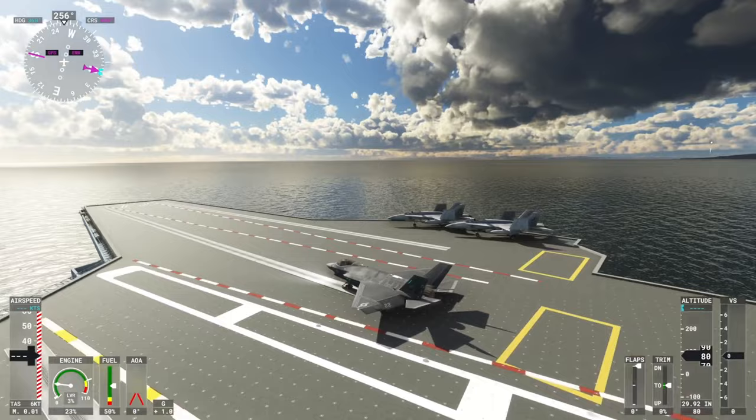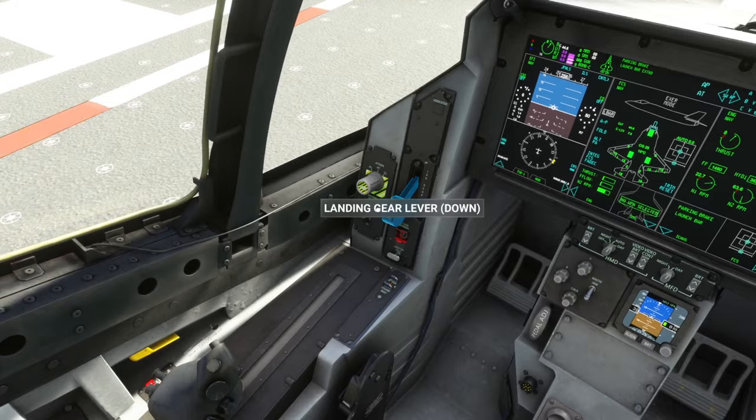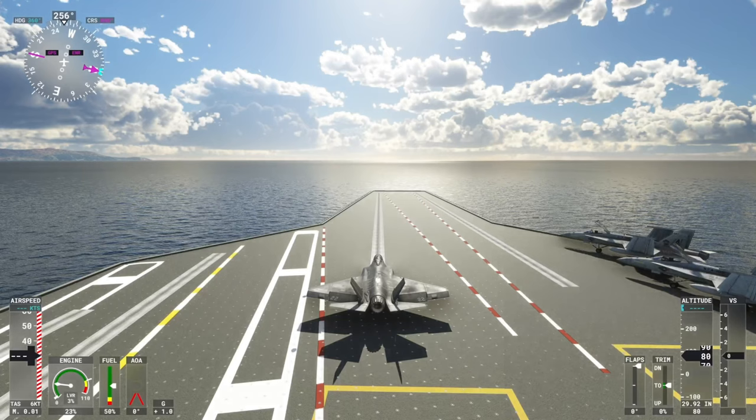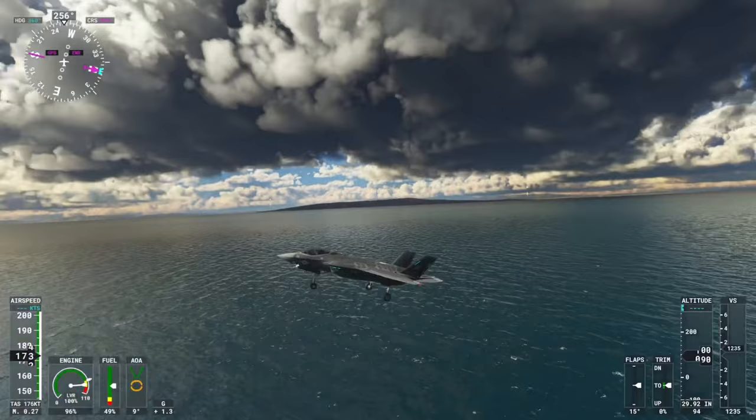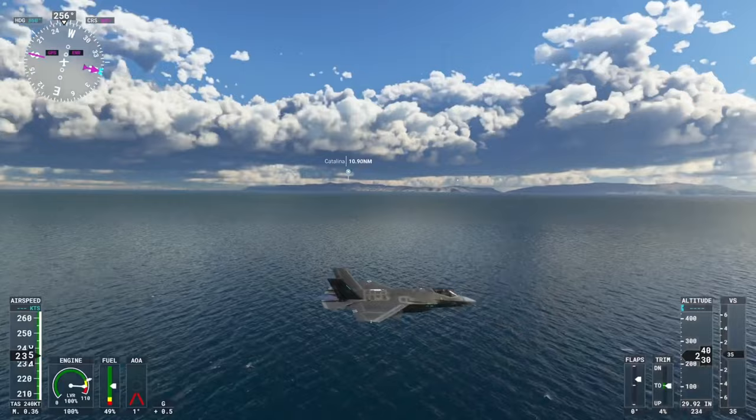The next step is easy. You're going to want to make sure the parking brake is on, and then you're going to want to go to full power. Once your aircraft starts moving just a little bit, you will release the parking brake and you are gone! Look at that — launching off at rapid speed.